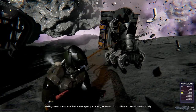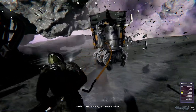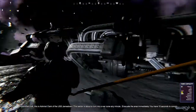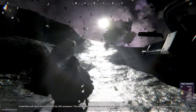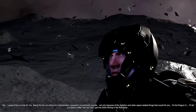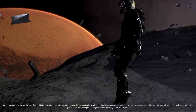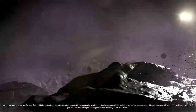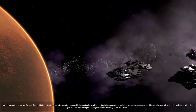This could come in handy in combat actually. I wonder if there's anything I can salvage from here. The mineral thing is getting stuck — come on! 'This is Admiral Clark from the USS Jamestown. The sector is about to turn into a war zone any minute — evacuate the area immediately. You have 10 seconds to comply.' Oh fuck, I guess that's a wrap for me. Being this far out without an interplanetary spaceship is practically suicide, not only because of the radiation, but it's the rogue AI. I'll tell you about it after I tell you how I got into astro mining in the first place.